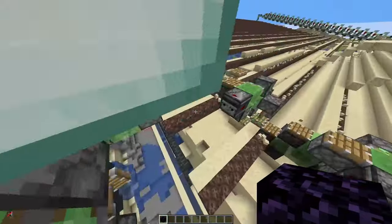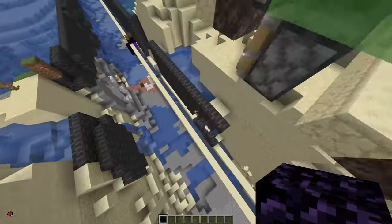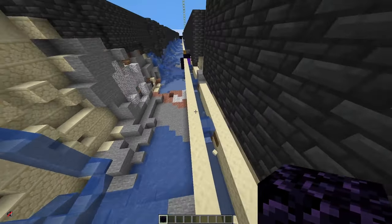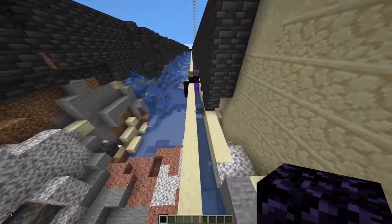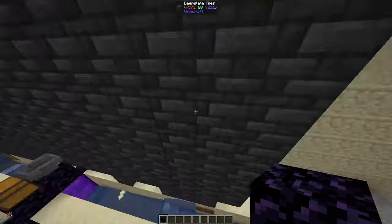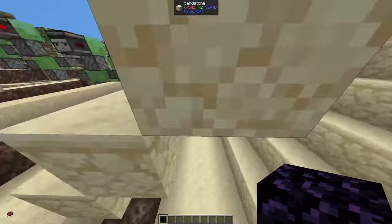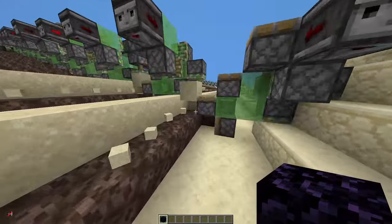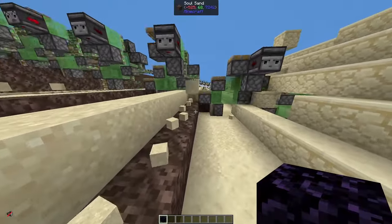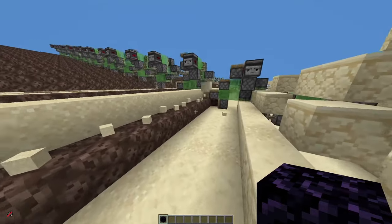The sand is then pushed by the next wave of pushers and falls down into a water stream, going into an item pickup system — in my case in the nether. The items just go into a portal. The trick is that soul sand is not a full block, so when these pushers lift sand and push soul sand under, the sand blocks are converted into items. The same is true for gravel.